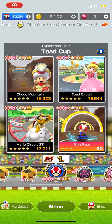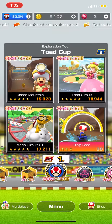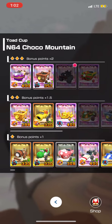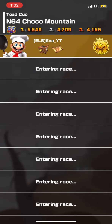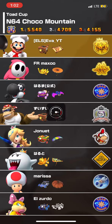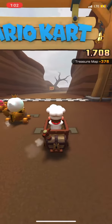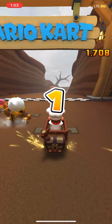Hi guys, welcome back to another video. In this video I want to showcase the new Coco Mountain track and the new stuff that I got. I uploaded an introduction video but I hope you guys enjoy it. I got this clanky card and the treasure map from the pipe.